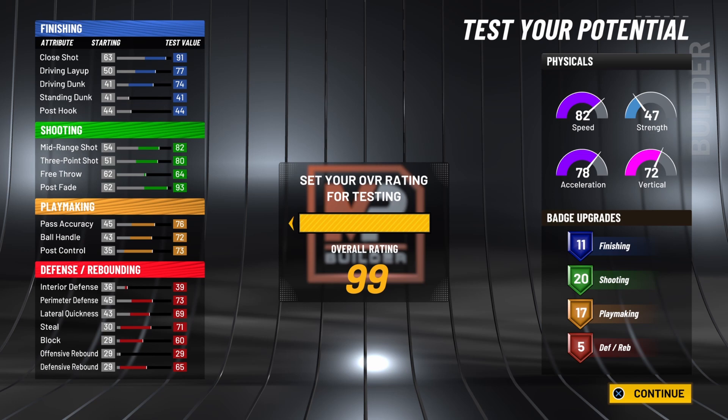Your perimeter defense will become a 77 as well. Your lateral quickness will become a 73. Your steal will become a 75. Your block will become a 64, so you will have solid blocking. And your defensive rebound will become a 69 — it grabs boards here and there. This build is pretty solid. You can run this in the park, in the rec, pro-am, anywhere. You have solid finishing, very good shooting, and honestly very good playmaking for being a 6'7" mostly green pie chart build, and very solid defense. You will have very good speed once you max this build out.